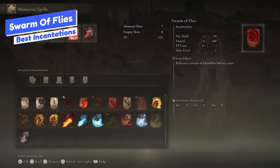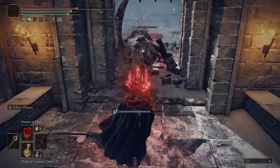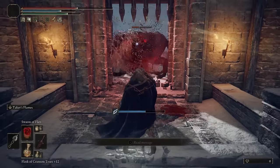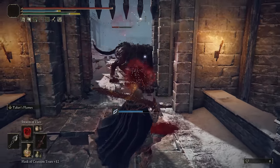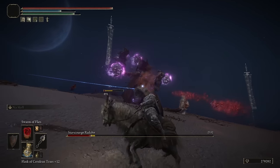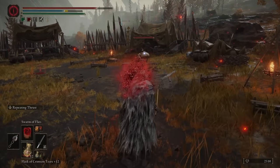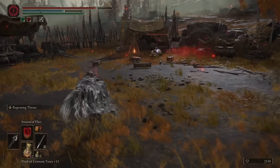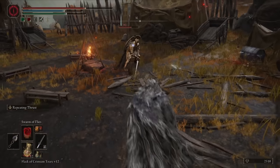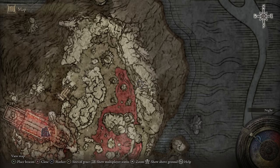Next is Swarm of Flies. This was nerfed in patch 1.04, but it's still really valuable — it's just not broken anymore. When you cast it, these slow-moving flies move towards the target — they're target-seeking and will eventually get there, then explode and deal bloodloss damage as well as physical damage. You can cast this while moving or crouching, and because they're slow-moving, large enemies won't dodge them easily. You can use this and follow up with a bloodloss weapon to stack the bloodloss effect. It has a quick cast time and you can keep spamming them out. Swarm of Flies is found near the Palace Approach Ledge-Road Grace in Mohgwyn's area, on a corpse along the east wall.